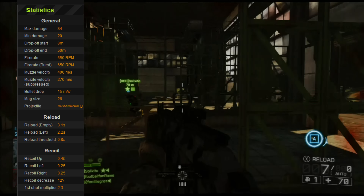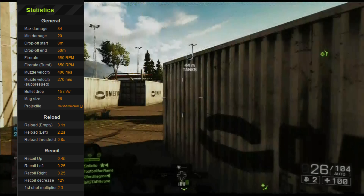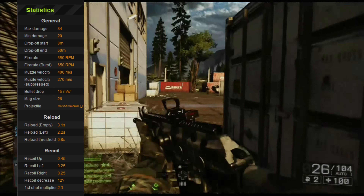That's pretty good damage for any weapon except shotguns, which definitely have a higher damage output. Looking at all the stats on screen: maximum damage is 34, minimum damage is 20 — which is really good for any carbine — and this weapon does not have a very big damage drop-off, only dropping down to 20. The fire rate is 600 to 650 rounds per minute, even in burst mode. Muzzle velocity is 400 meters per second, or 270 meters per second with a suppressor, and bullet drop is 15 meters per second squared. As you can see in the graph, damage drops to 20 at 50 meters.